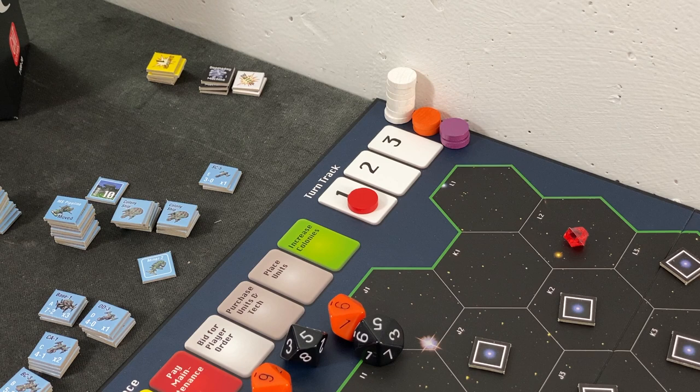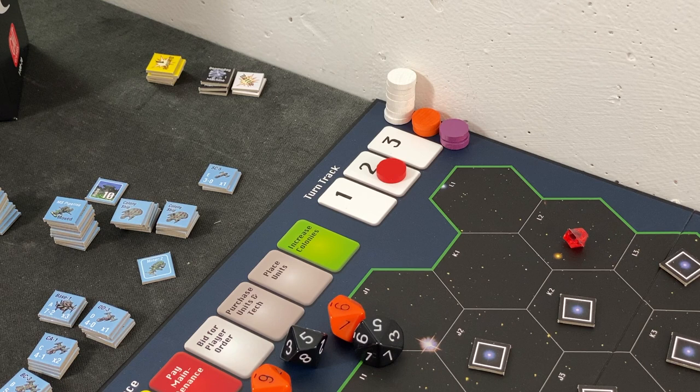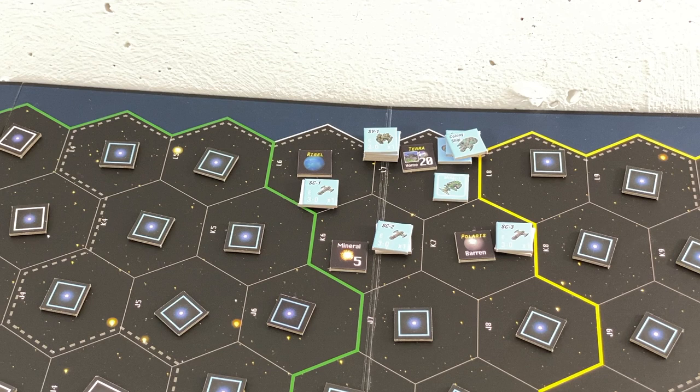This was the first turn already - so we're moving into turn two. In a multiplayer game all the other players would take their turns now, doing their movement, combat, and exploration in sequence. But I'm playing alone, so we are moving into turn two right away. I was not able to build anything more or develop my colony - this will happen at the end of the first three turns. So I'll have to make do with what I have.